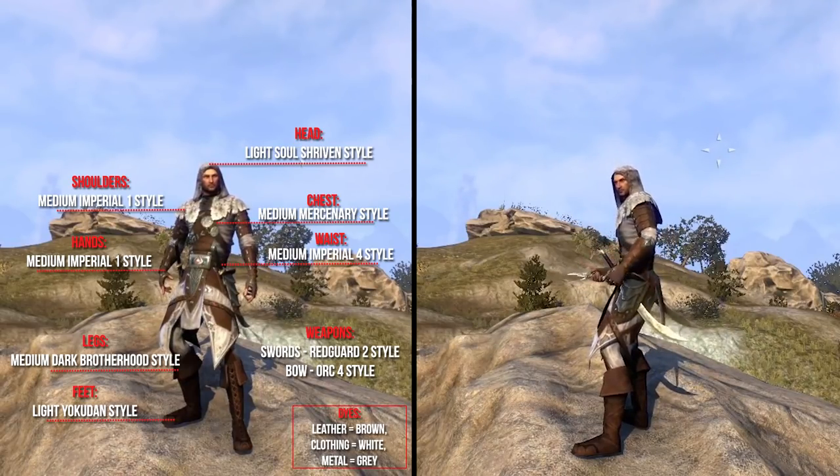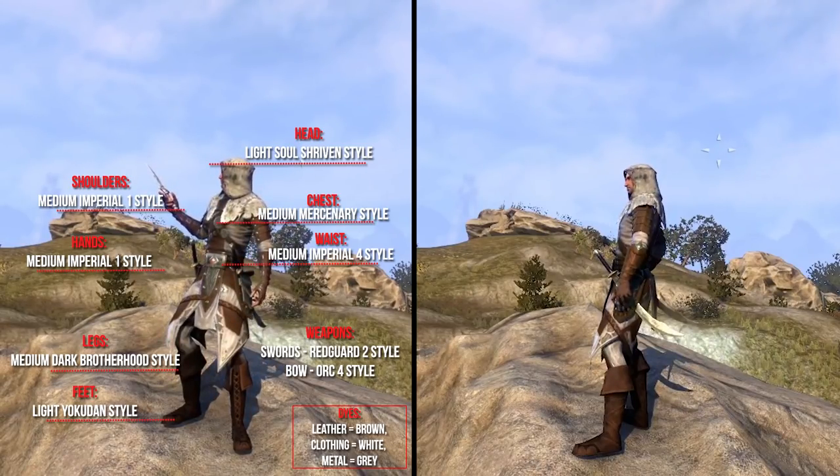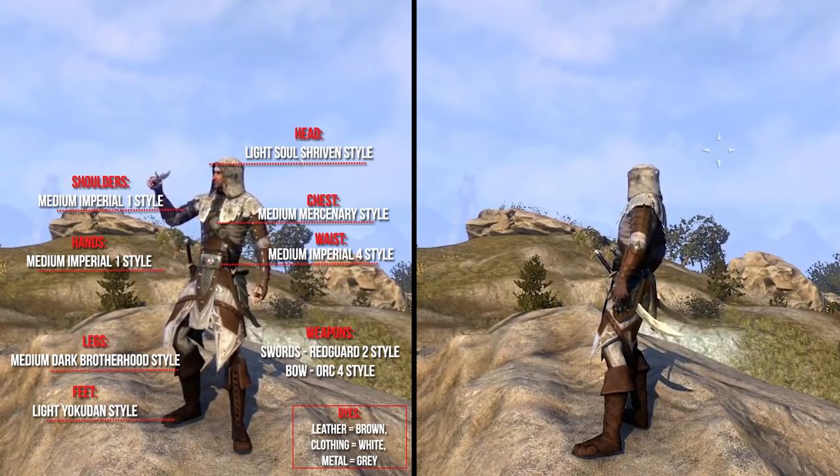For dyes he suggests brown for leather, white for clothing, and grey for metals. The application cost for this outfit is around 7050 Gold.